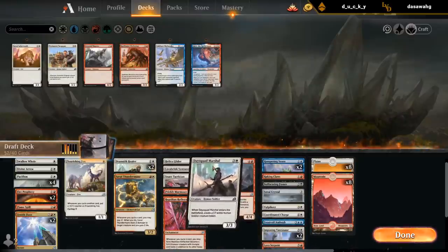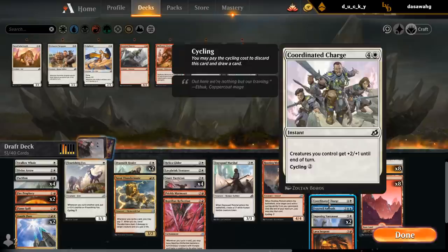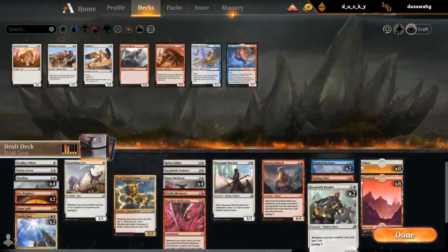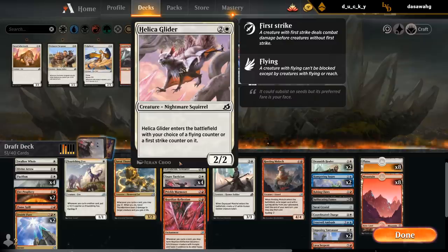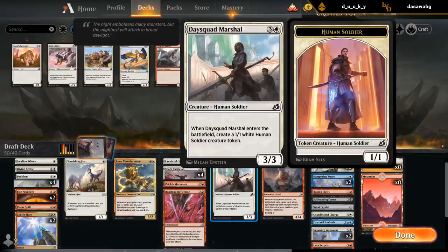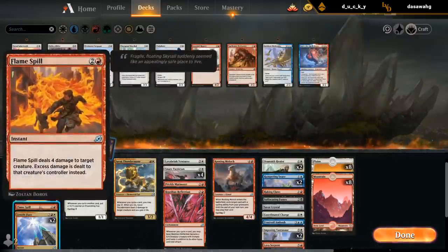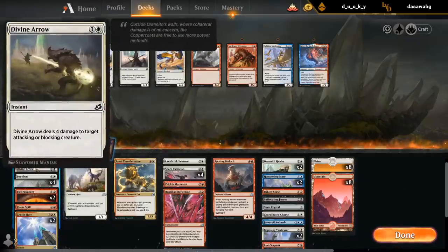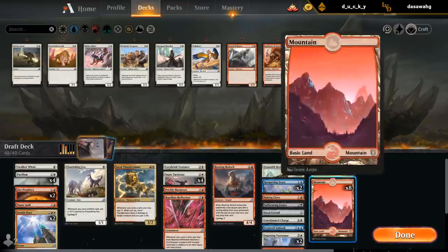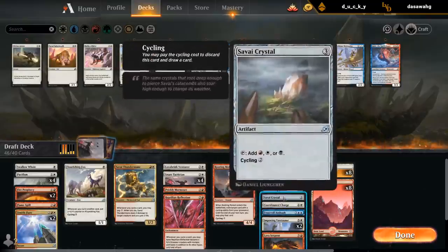Healer also doubles as a cycler. Can maybe cut the Glider, and I'm not sure about Day Squad Marshal — might not be needed. Divine Arrow is probably the weakest removal spell we have. Are we happy with like 10 cyclers? Maybe. Let's say we cut two of those — then I have five one-mana cyclers.